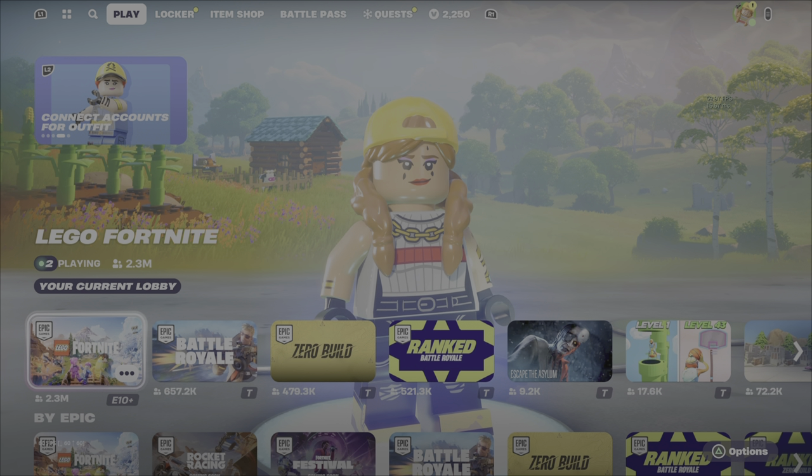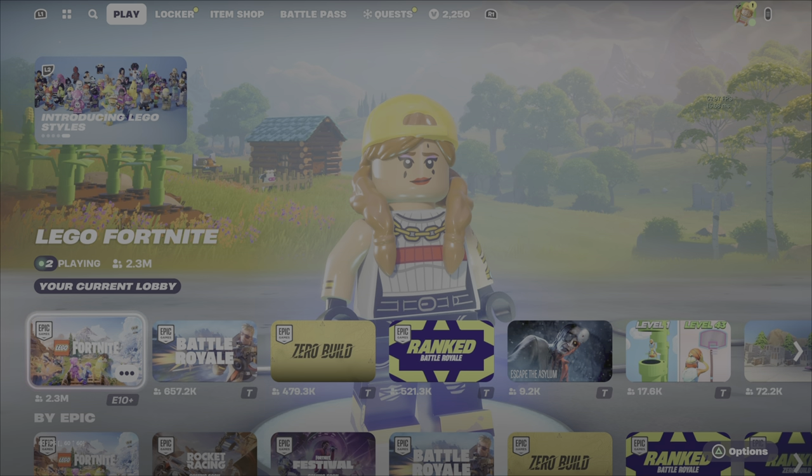You need to get into LEGO Fortnite. If you're not already in it, just the same way you'd switch between Battle Royale and zero build, you go onto the LEGO Fortnite icon. Then you'll see that it says LEGO Fortnite and you'll have a character.